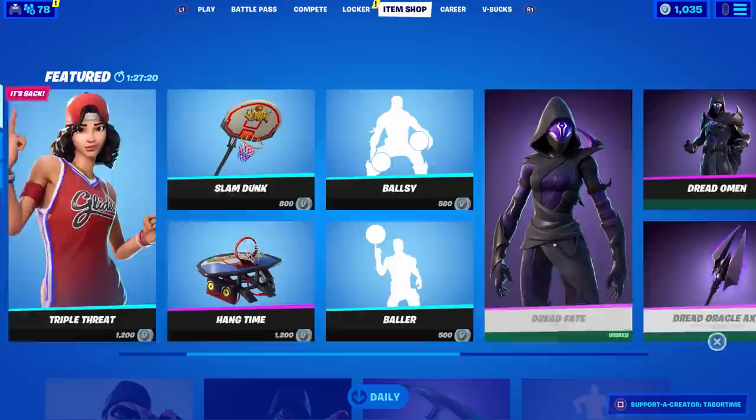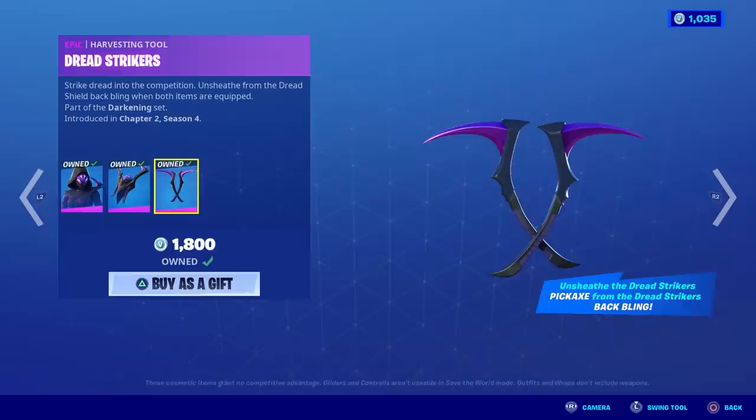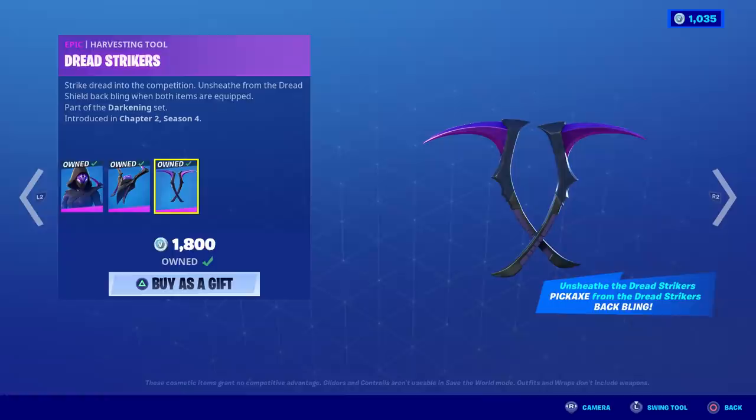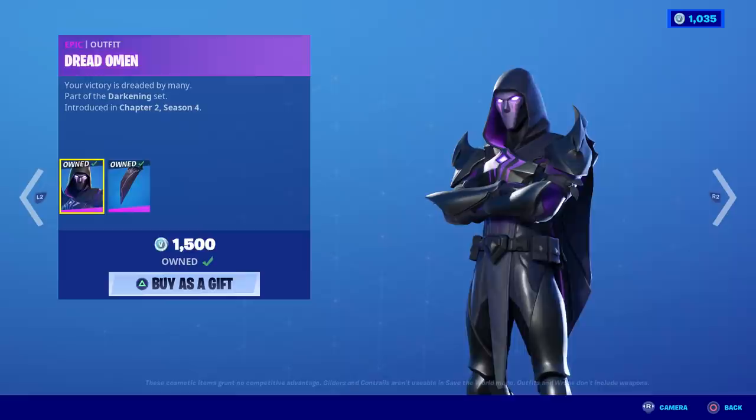Welcome to my 'How Is It Reactive' series. In this episode I'll be covering a secret reactive item. You can see right here there's a Dread Fate as well as a Dread Omen. Dread Fate comes with her own pickaxes that are actually kind of interactive with the back bling — the pickaxes are stored in the back bling. If you own them both, every time you unsheathe or pull out these pickaxes they come straight out of the back bling. That's a cool feature, but that's not reactive.